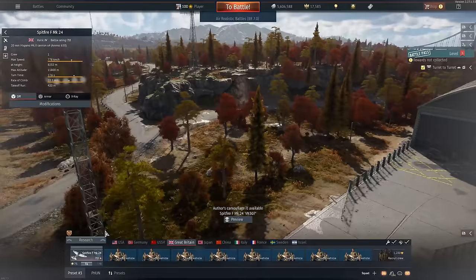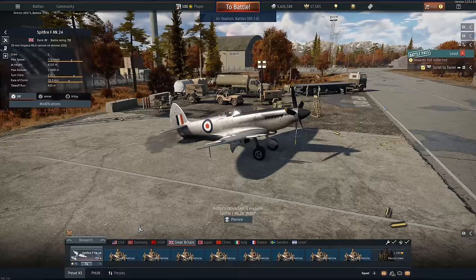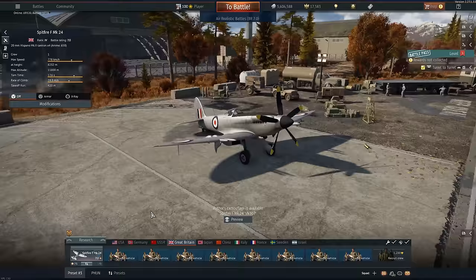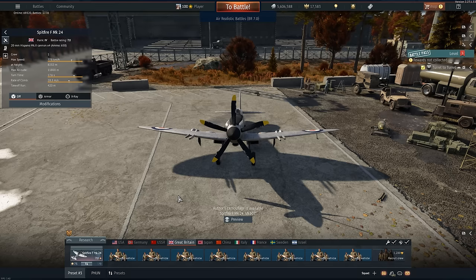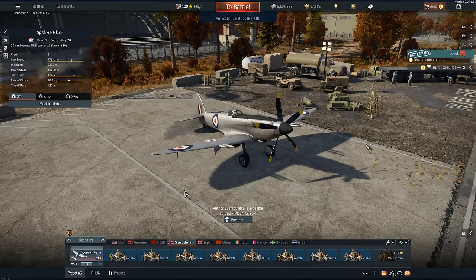Ladies and gentlemen, welcome back to the channel. I welcome you to a plane that hasn't appeared on the channel for quite some time. Back in the day this thing was a monster, and today it still is a beast, but not as good as it once was — primarily because of the things it fights and other super props that have been added to counter it. This is the Spitfire Mark 24. When this thing was added, it ran everything into the ground. It was always above you. You have 650 rounds, the 20mm cannons are going to spark a bit, but it is a good aircraft at 7.0.